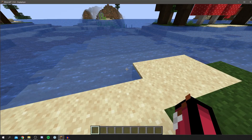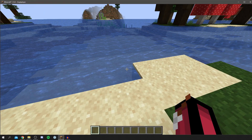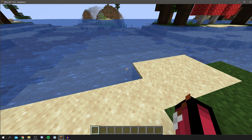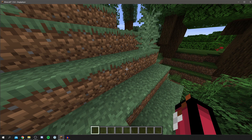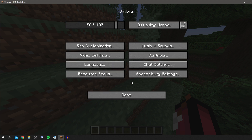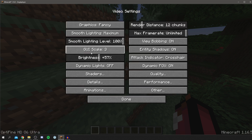The first thing you want to do is make sure you have OptiFine already installed — I have made a tutorial on this if you haven't. To get into the settings, press Escape on your keyboard to get your game menu, then click on Options and go into Video Settings. Note that these settings will vary a little bit by each computer.